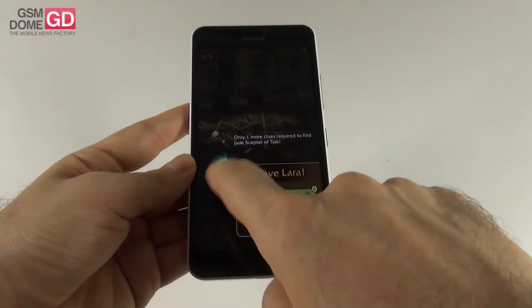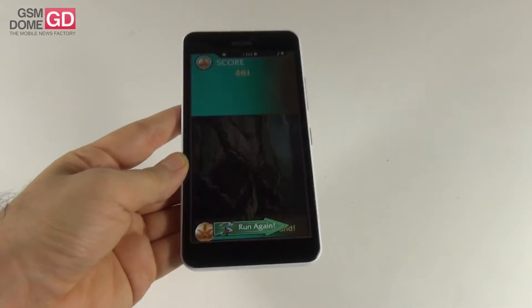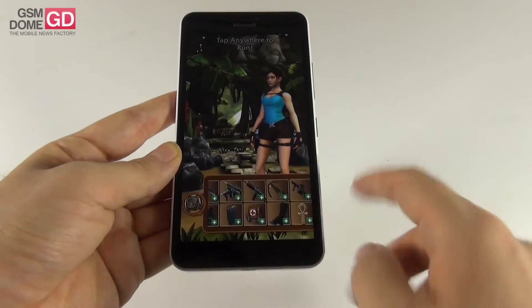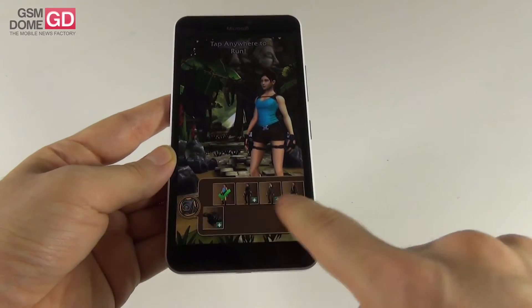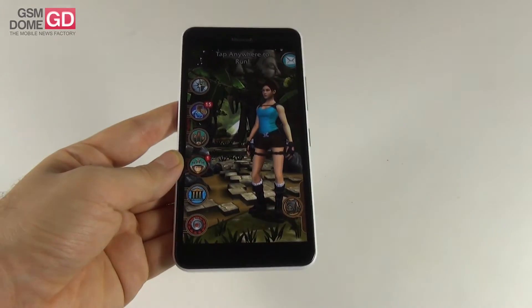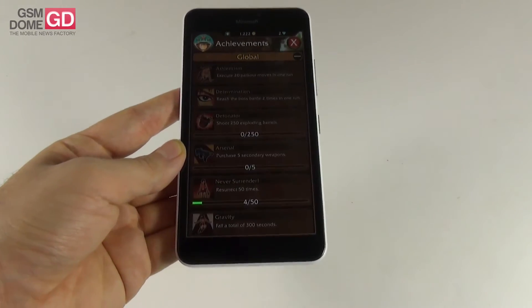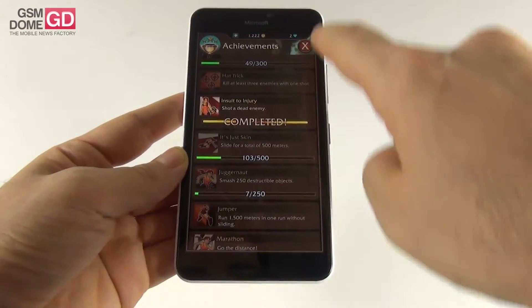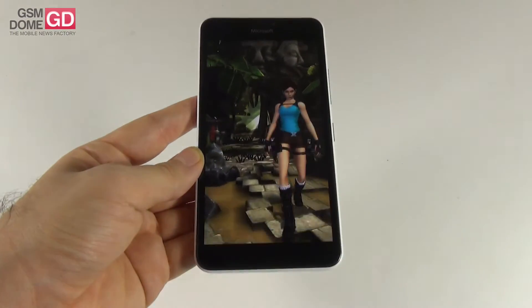We have to play from the beginning. So Lara Croft Relic Run involves playing and playing again. We have her little pack that can include a lot of goodies like suits, all sorts of weapons, kevlar vest and all that. Here we have the achievements that should give me some coins. Let's try and run again, maybe for the last time.